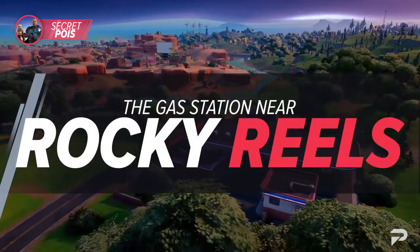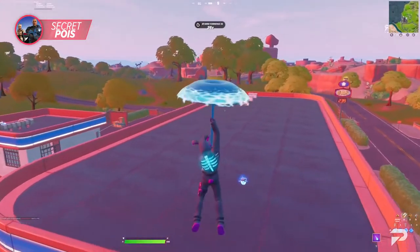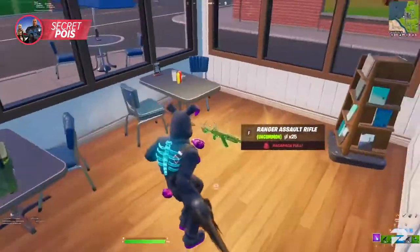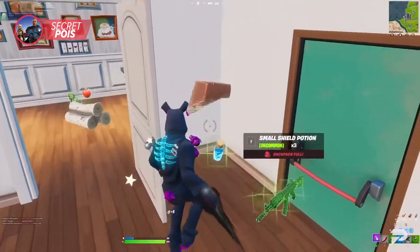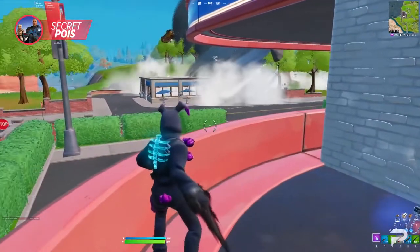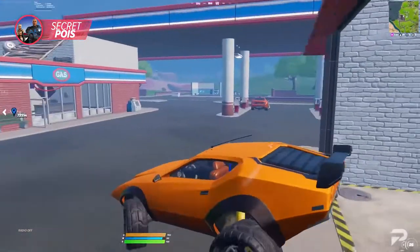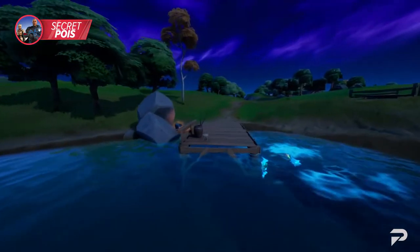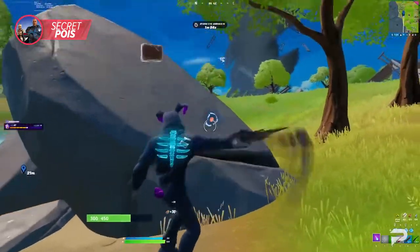The gas station near Rocky Reels is another good POI with a great surrounding area. If you land at the gas station you get access to vehicles, ammo boxes, and a chance to get tires. Don't forget to visit the coffee shop next door to get some ammo boxes, ammo boxes, and slurp barrels in the utility closet. Soon you'll be ready to start rotating, but first there's a spot not too far away you definitely need to visit. Once you've acquired a vehicle at the gas station, head further north and you'll find a house next to a lake where you can fish for floppers. Make sure to destroy the barrel for a chance at getting the harpoon.